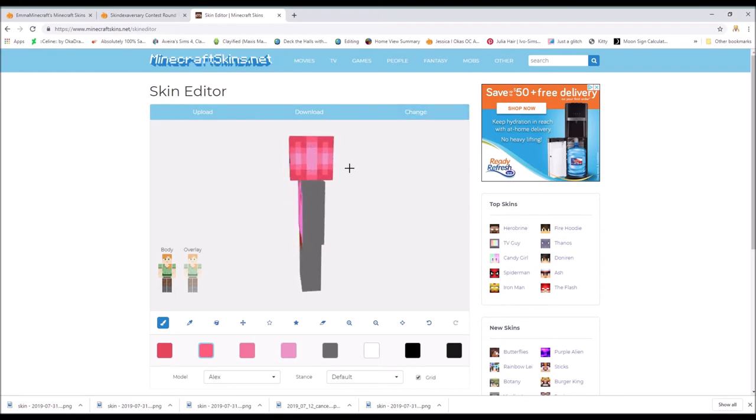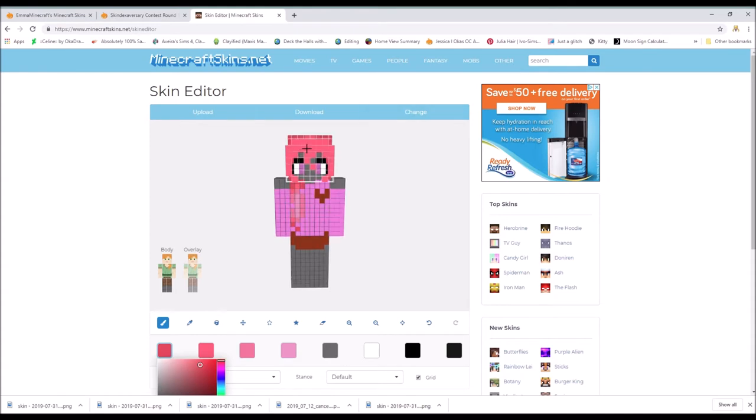Another question I get asked a lot is how to shade the top. For me it's very simple — I just drag it up and keep it like that. Some people require a more complicated pattern because there's more stuff on the top. If you need help, you can always comment below and I can whip something up for you. Some people do different shading for the bangs — I just do the same because that's what I prefer. I think skins that don't do the same look good too, it's just what I like to do.